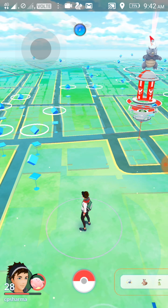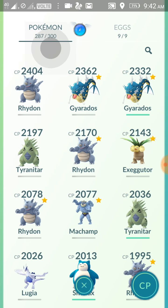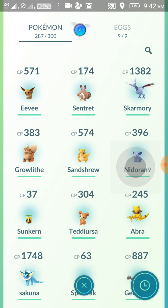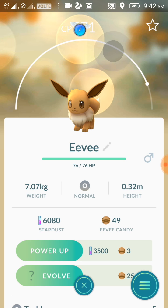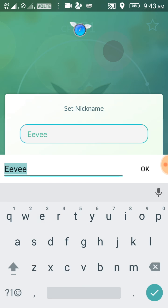I'm going for Espeon right now, which I don't have yet. Let me find a recently caught Eevee — yes, there's one here. So I will rename this Eevee, which currently shows a question mark for its evolution.